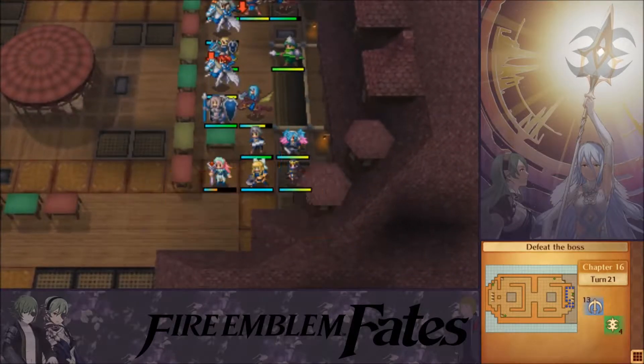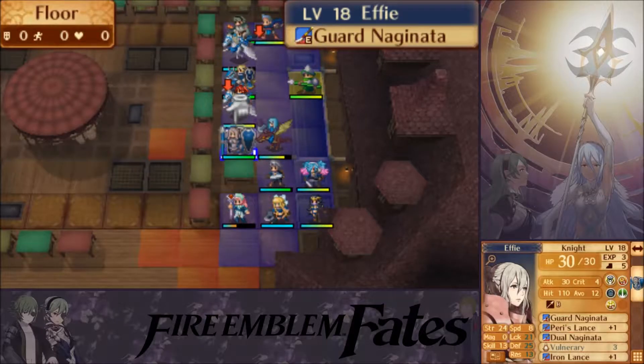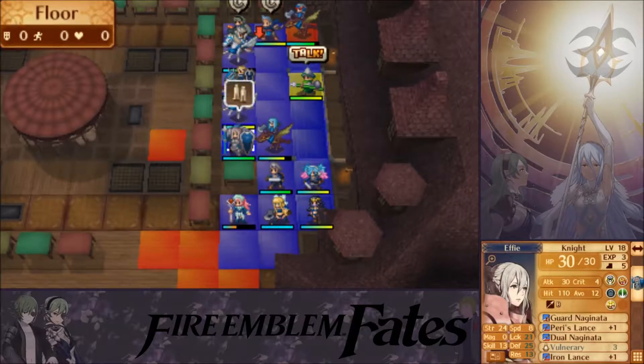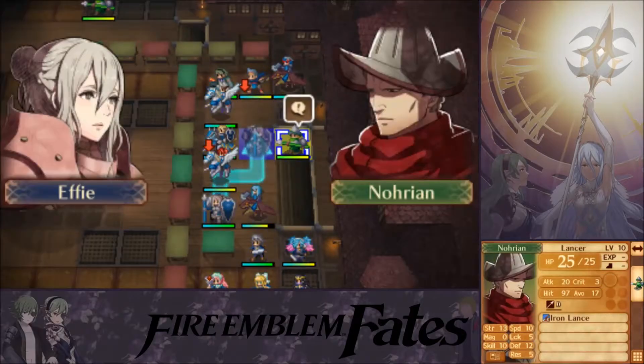Let's start — who am I going to send in? The enemy does not have any magical weapons if I can recall correctly, so I'm going to send in Effie. 25 defense — only Xander can top that, but Effie's not reclassed yet.